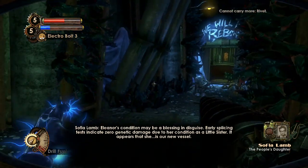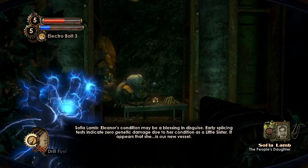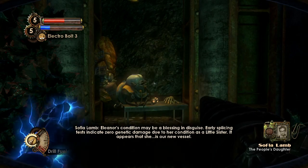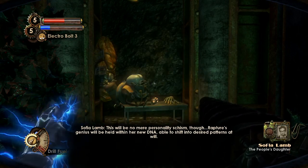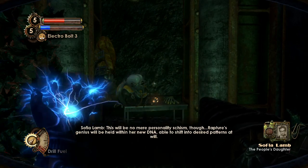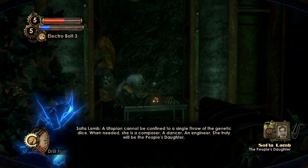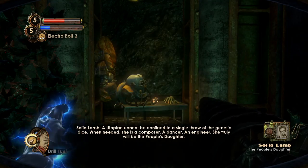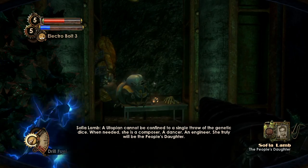'Eleanor's condition may be a blessing in disguise. Early splicing tests indicate zero genetic damage due to her condition as a little sister. It appears that she is our new vessel. This will be no mere personality schism though — Rapture's genius will be held within her DNA, able to shift into desired patterns at will. A utopian cannot be confined to a single throw of the genetic dice. When needed she is a composer, a dancer, an engineer — she truly will be the people's daughter.'